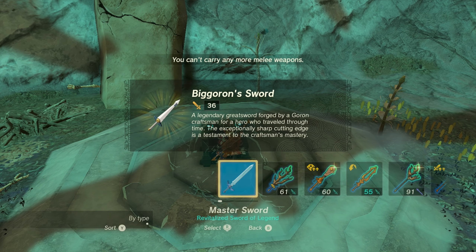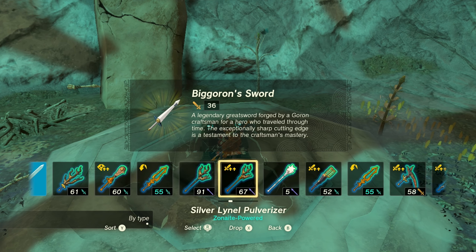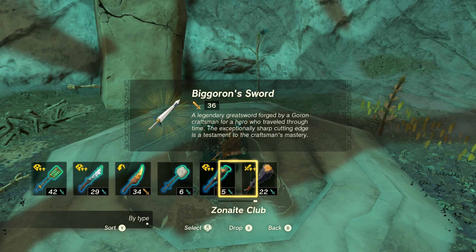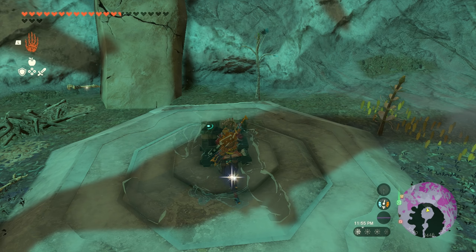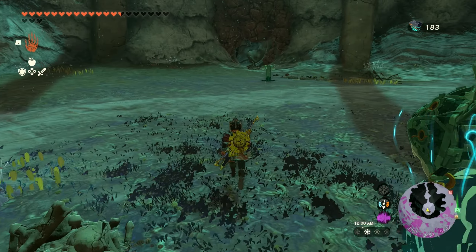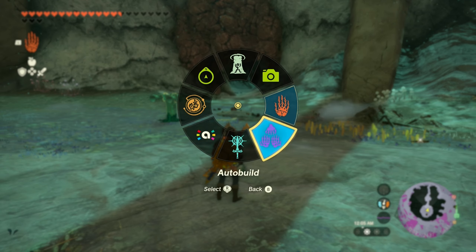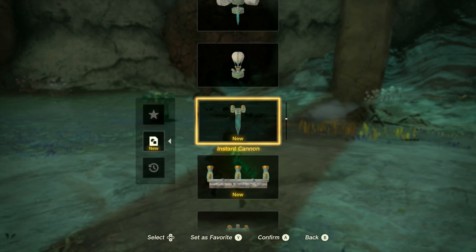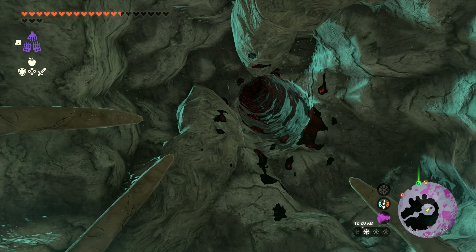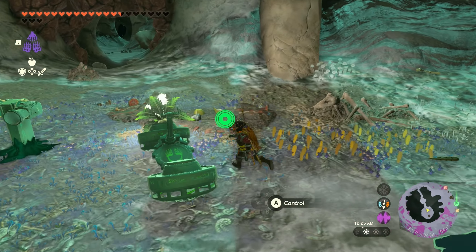The Goron Sword - the legendary greatsword forged by a Goron craftsman for a hero who traveled through time. Awesome. Let's drop this one. Where's my air bike? We don't have an air bike - let's build another one. Man, what a cool area and battle that was. Oh, it looks like there is a chasm here. Look at that - so we could have got here from the surface too.